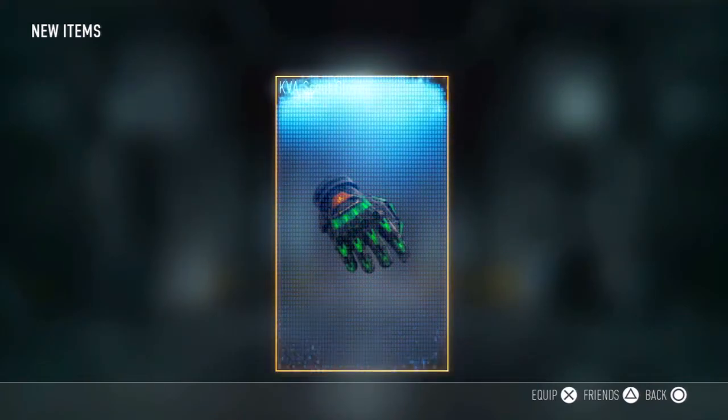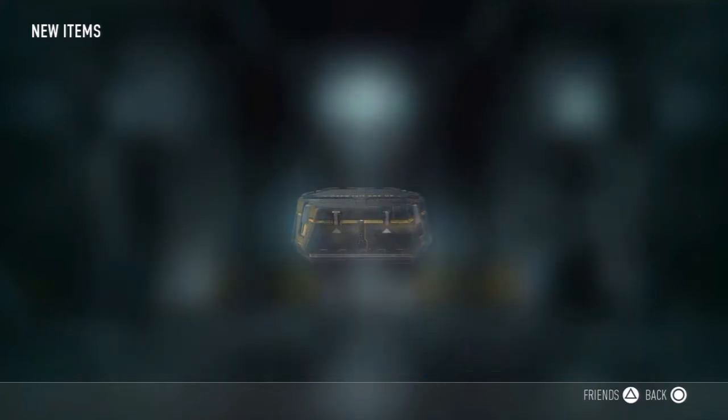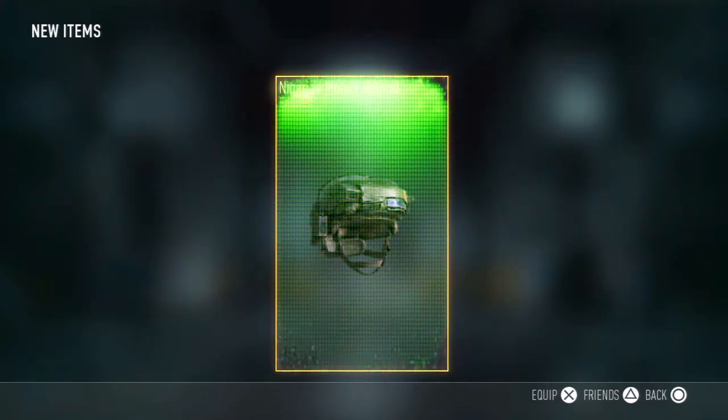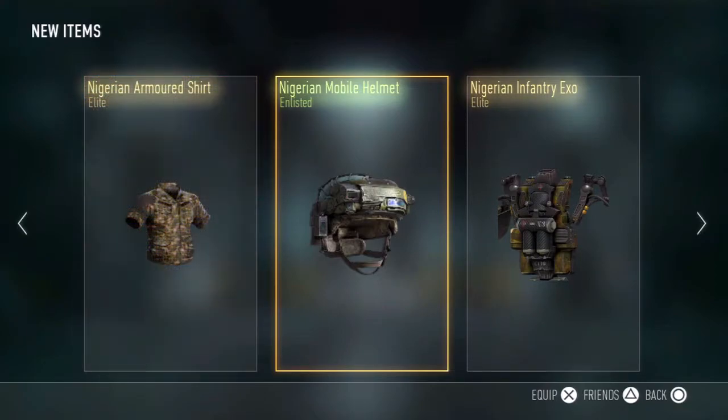The seventh is going to be the scout gloves, the Quiet Time, and the Intel boots. The Quiet Time is the LMG. The eighth is going to be a MOBA helmet, Nigerian Infantry EXO, Nigerian Armored shirt — nice, two elites.